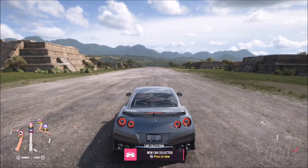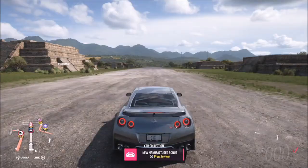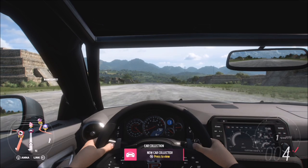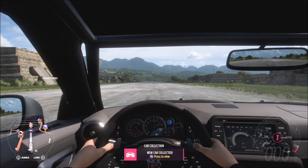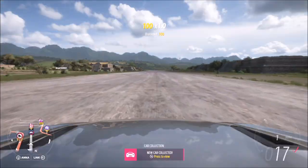To use launch control, hold the brake and the accelerator, then change either down into reverse and back into first, or up into second and back down into first. You'll see the revs are going maximum, but as soon as I changed up to second and back down it limits the revs, and then you can use launch control and set off.